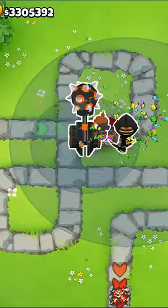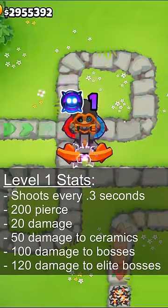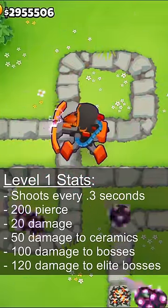If you sacrifice just the base 3 tier 5s, you'll get a level 1 paragon that'll fire every 0.3 seconds, have 200 pierce and 20 damage to normal bloons, 50 damage to ceramics, 100 to bosses, and 120 to elite bosses.